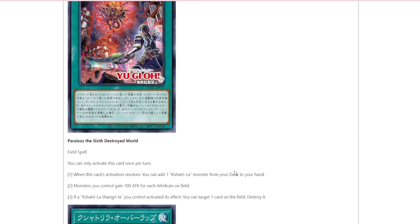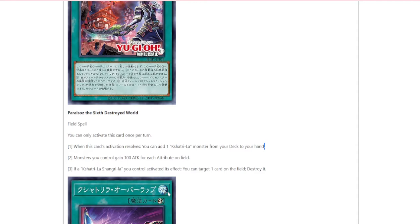This is Paris Houses, the Sixth Destroyed World. When this card resolves, you can add an archetype monster from your deck to your hand. Monsters you control gain 100 attack for each attribute on the field. The more important effect is that you get to search a monster. But if a Shingrula you control has activated its effect, you can target a card on the field and destroy it — kind of like the Tier Laments one. So you get to add a card, and it also destroys during your opponent's turn, because it's going to trigger during your opponent's turn.